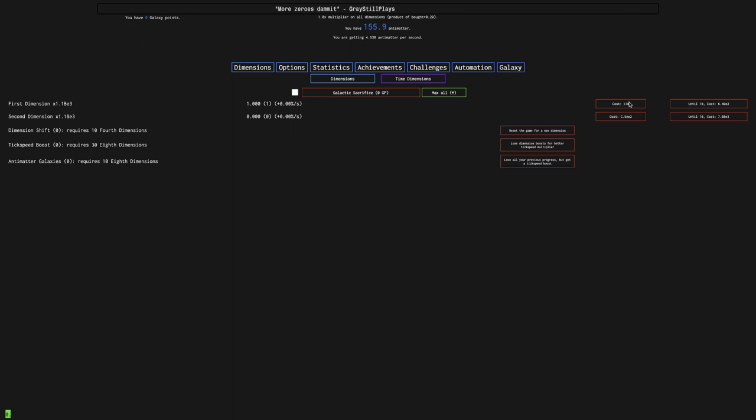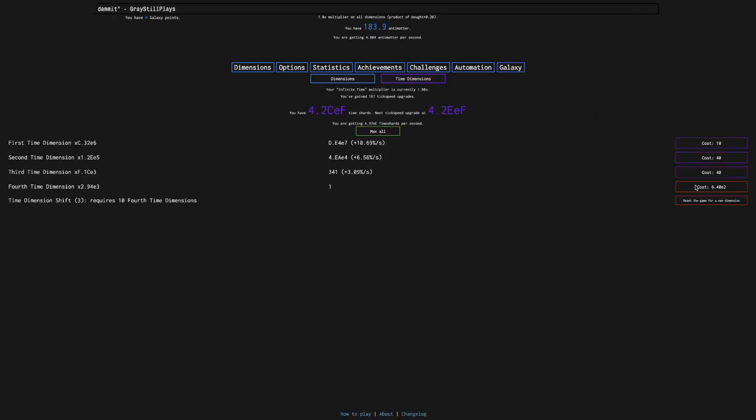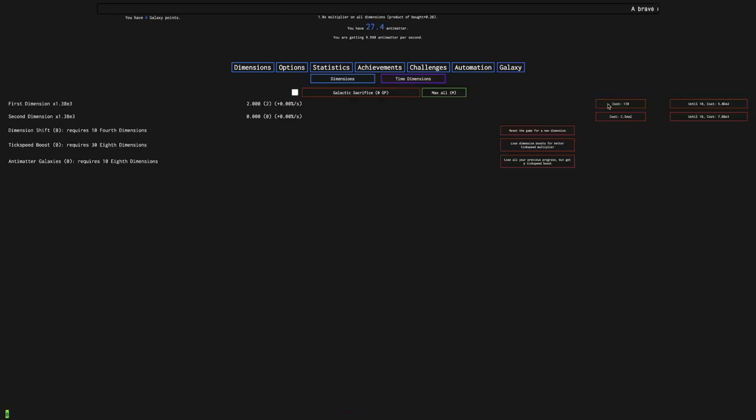I can start getting more normal dimensions. If I got one more, that should double my antimatter per second, then I can get up to 10 — that'll multiply this by 10 and give me another 2 times multiplier, which is like a 20 times multiplier to antimatter per second. Because of dilation nerfs, this 2 times will act like maybe 1.6 times — still a 16 times boost to antimatter production. I'm thinking maybe up to 5 first dimensions. Here's 3 — I'm now getting 17 antimatter per second. I'm just doing this all in one sitting, which is pretty amazing. Here are the 5 first dimensions.